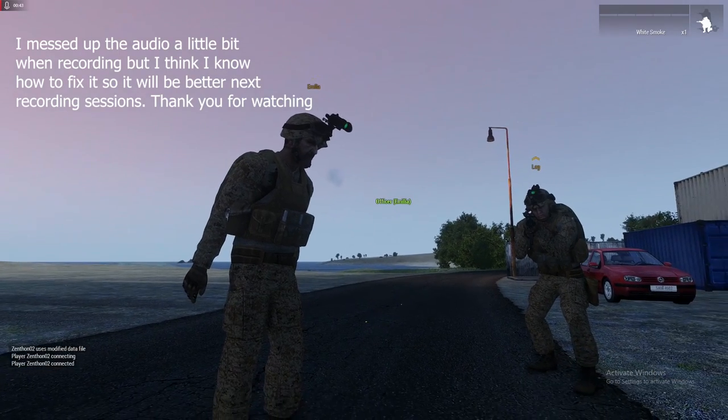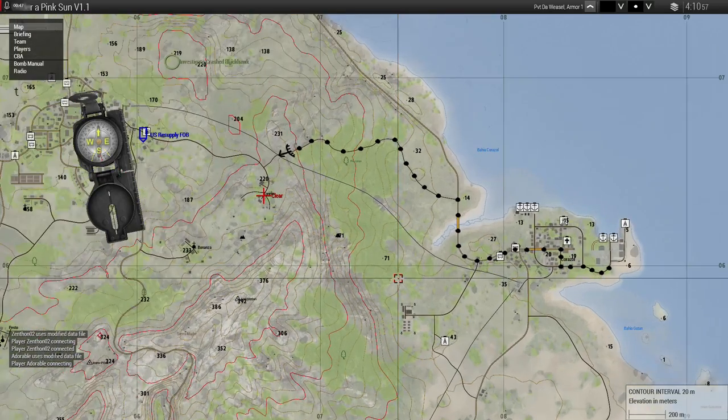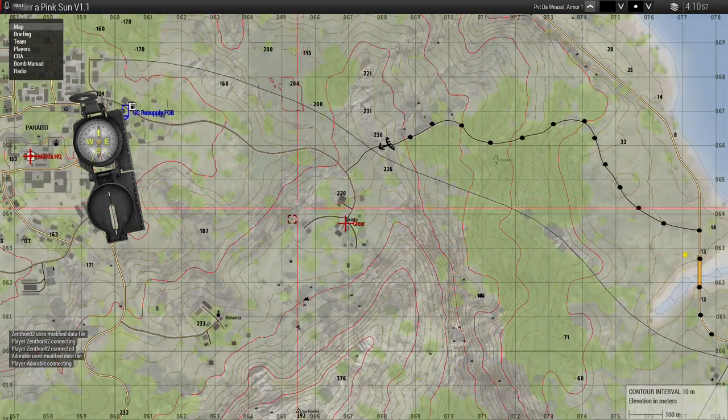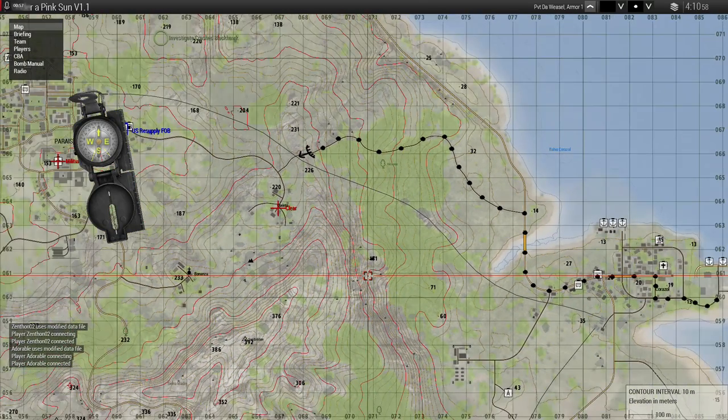I'll show you the map. Your first point is marked clear - it's pretty much the closest one to us. I marked a path for you guys to follow because it's really frustrating getting out of the city right here in front of us because the roads are weird. Just follow that path. The M60 is going to go probably 10 kilometers an hour up the hill, so you're going to be there for a couple minutes.